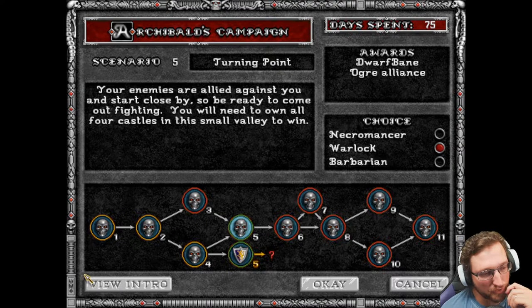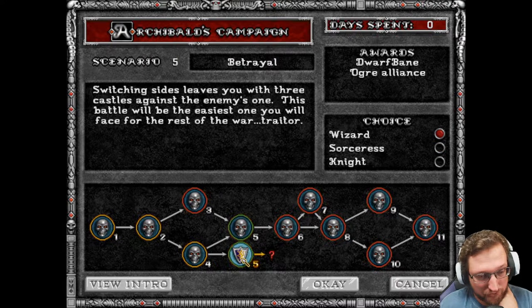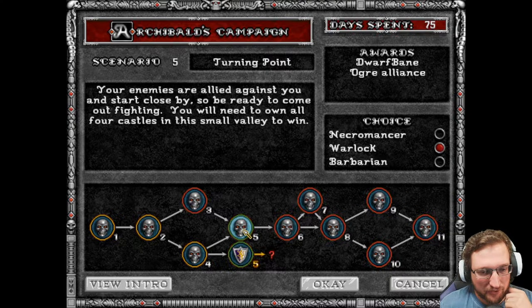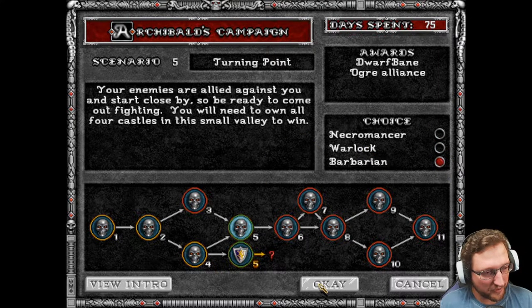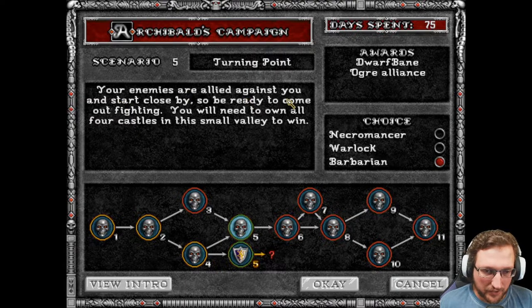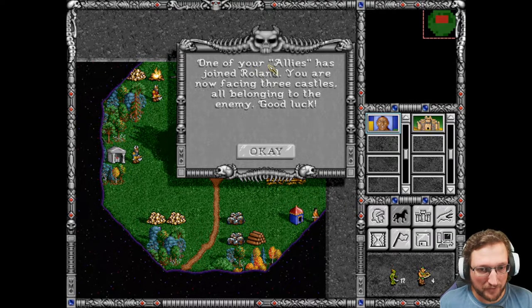Hello everybody, welcome to scenario number five of Heroes 2 campaign, the Archibald campaign. We are continuing on the evil side — we did get the choice to go to the light side but I want to keep going with the forces of the dark. Let's go with Barbarian. Your enemies are allied against you and stand close by, so be ready to come out fighting. You'll need to own all four castles to win. One of your allies has joined Roland — you are now facing three castles all belonging to them. Good luck.